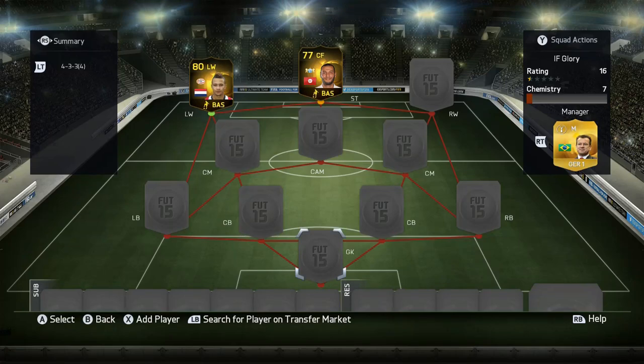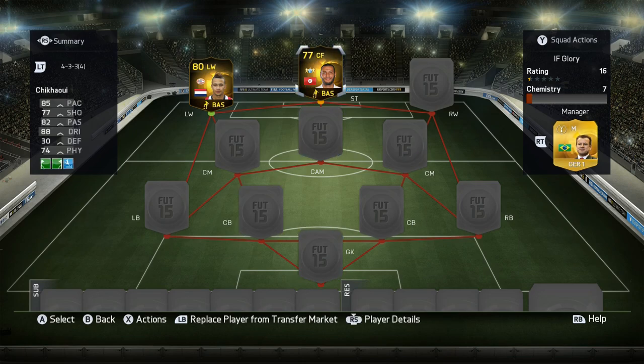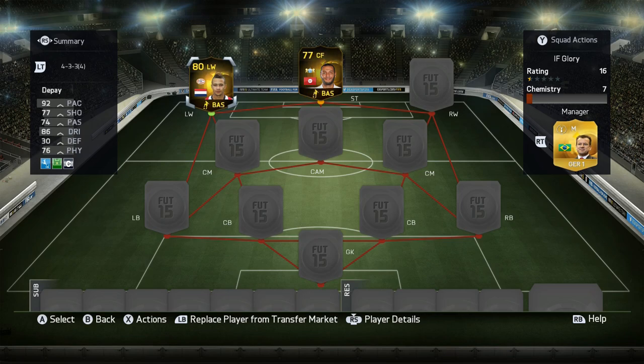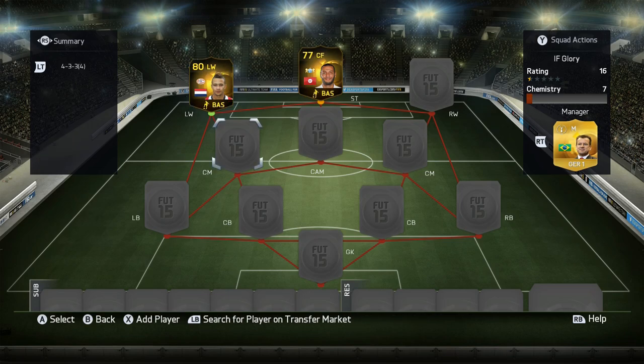Hey guys, it's FIFA Rally here and welcome to a skill squad builder around two of this week's very cool in-form players. We got in-form Chikawi from the team of the tournament and in-form Depay from team of the week. When both of those were released, I had to build a squad around them, so let's get into the team.